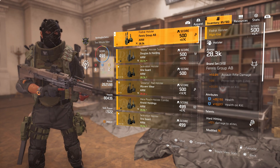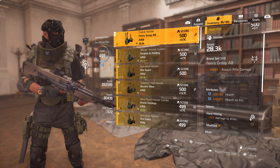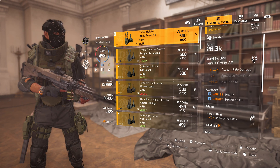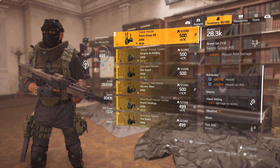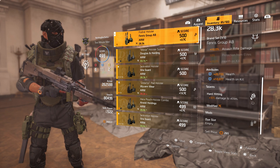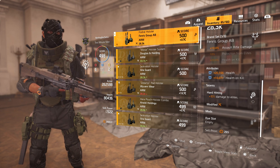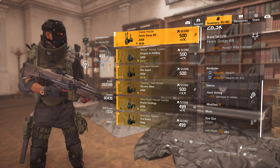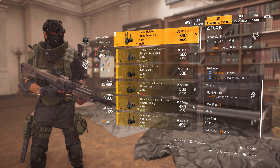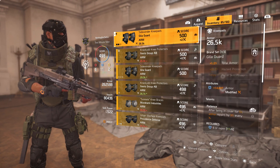The holster is one I wish I could change. It gives me 10% assault rifle damage, which is wasted since I'm not running an AR, but it gives me 20k health and 10k health on kill. I'm really running it for Hard Hitting. I haven't found another holster with two blues and Hard Hitting — that's really what I want, anything with two blues and Hard Hitting over the 10% assault rifle damage.